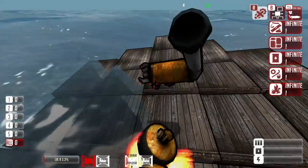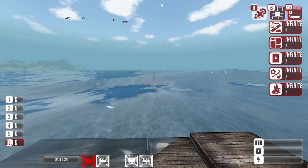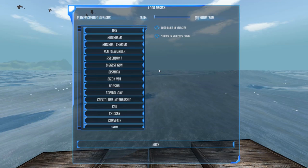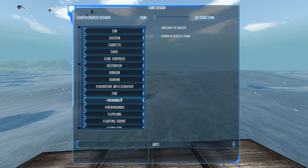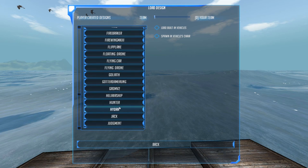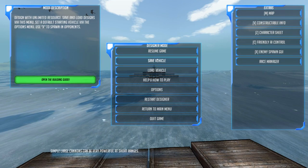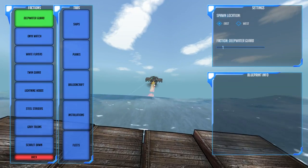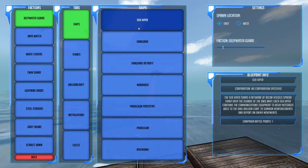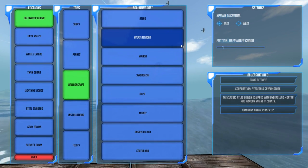The vehicle designer is fun because I have a bunch of prefab designs already given to me. Since we want to see things blowing each other up, let's load a vehicle — I'll go with the Hydra, which is an automated aircraft. I'll also spawn some enemies: a sea viper, a balloon craft, and an atlas, and see what happens.